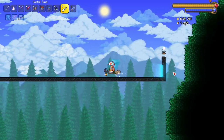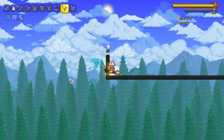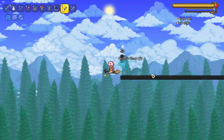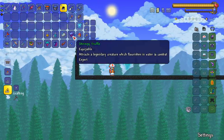I mentioned earlier I believe it's the only mount to fit in three-high spaces, so let's test with a portal — the portal is three high. But apparently mounts just don't go through portals at all, which is kind of upsetting.